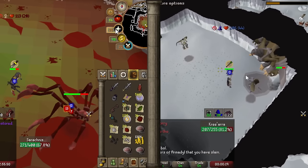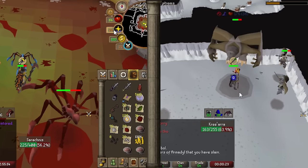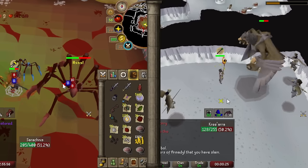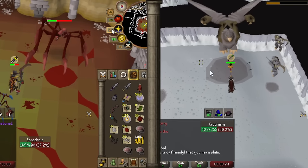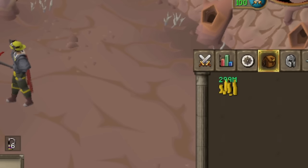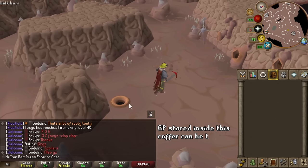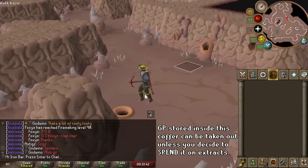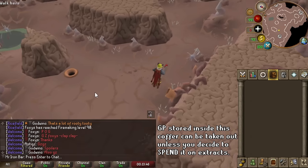Maintaining bloods and soul runes is super important as the Scythe and the Shadow, two of the most powerful weapons for me, eat those runes up. A faster and more chill method of acquiring runes will allow me to use these weapons more often. I would like to invest 300 million GP into scar extracts to see how many runes — particularly souls and bloods — I can get and how fast it is. Hopefully I can integrate this into my rune gathering routine to massively reduce prep time.